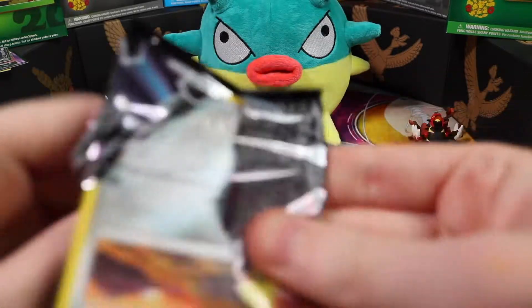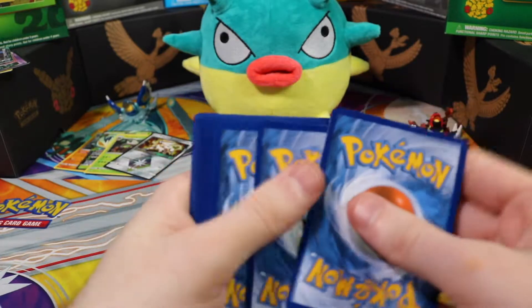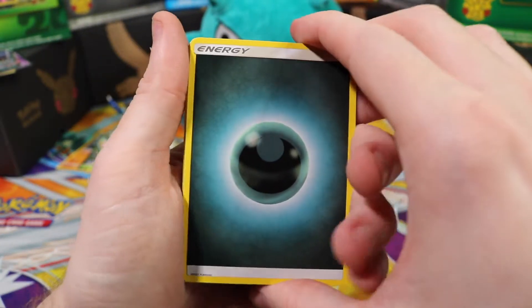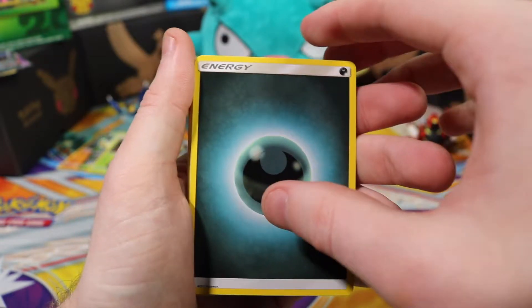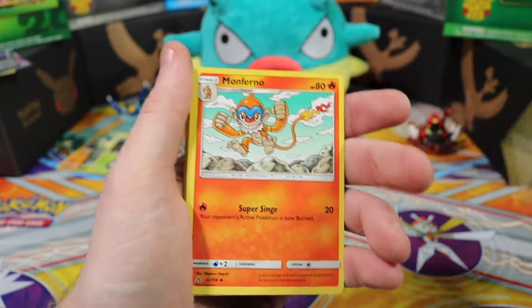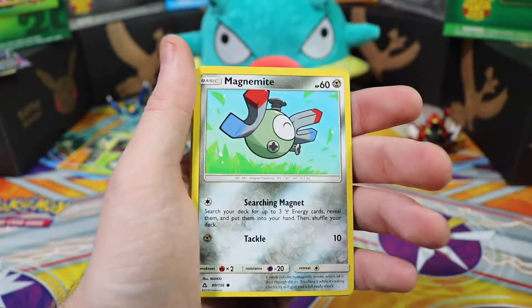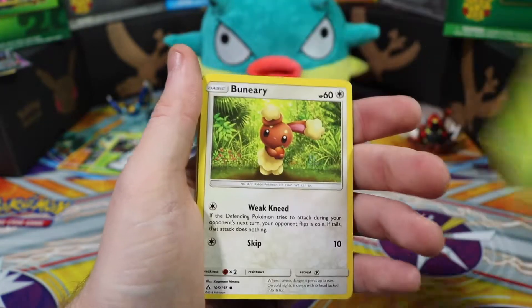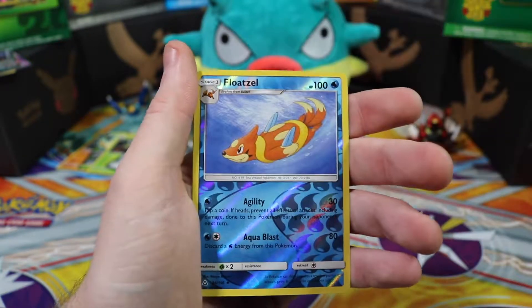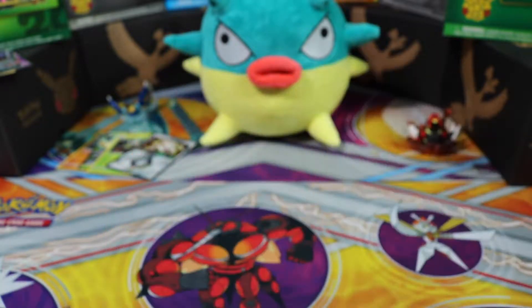I don't feel like we're going to get anything good on this pack — I have a feeling, it is in my bones. Dark energy, Honchkrow, Monferno, Pokémon Fan Club, Alolan Diglett, Sneasel, Magnemite, Cherubi, Buneary, Floatzel reverse holographic, and an Araquanid.